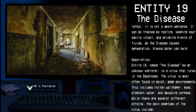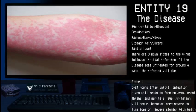While there are several different strains of the disease, the main symptoms of the virus include eye irritation and/or bleeding, dehydration, rashes, bumps, or hives, stomach pain or ulcers, and sanity loss.